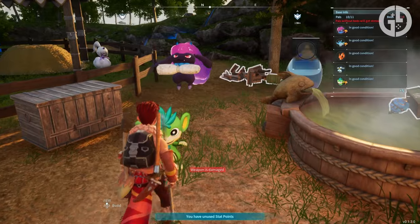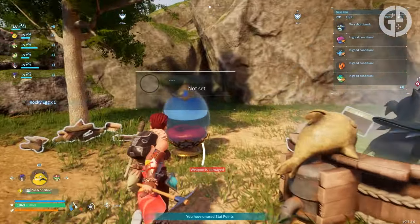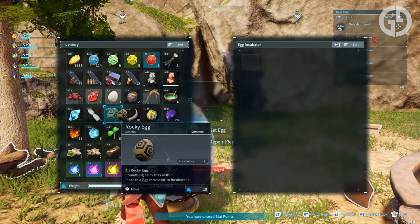But do you know exactly how many potential combinations there are? Do you know how to hatch them all? And what's the most powerful Pal you could possibly breed in the game? Thankfully, we're here to cover all those questions for you, so let's get into it.